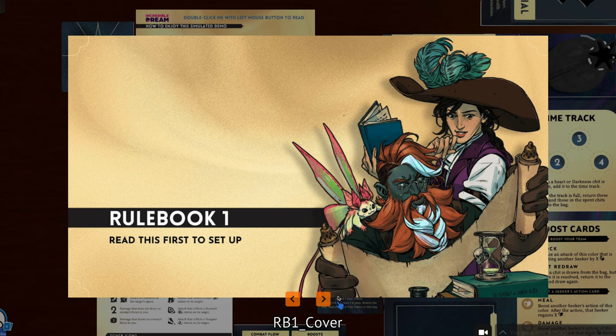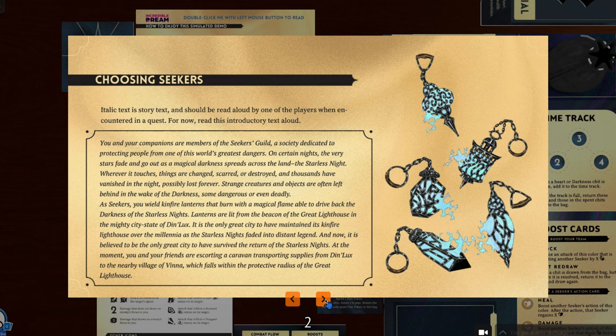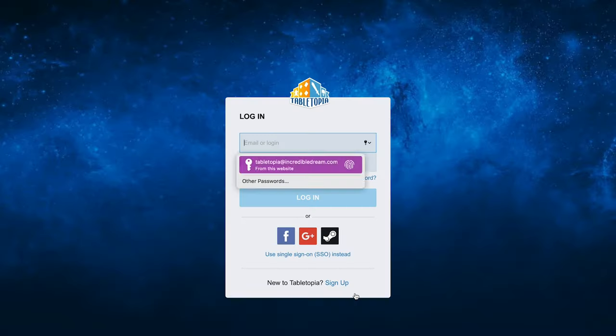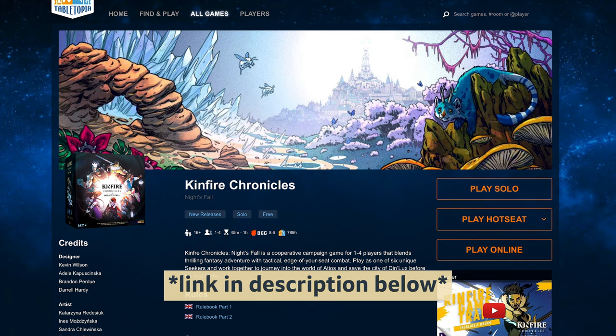Be sure to read the rulebooks included in the game for a more detailed explanation. Now let's get started with some Tabletopia basics. If you've never used Tabletopia before, you'll need to create a free account. From there, you can find Kinfire Chronicles by searching for it or following the link on our website.